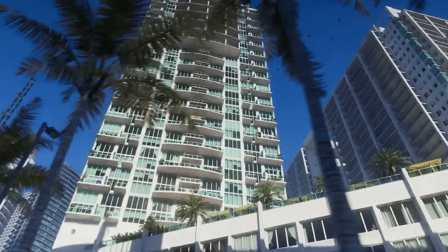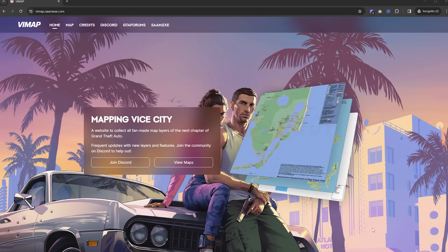But with that being said, without further ado, let's jump right into this video. Right now we are on Vimap. If you don't already know what Vimap is, it is essentially a community-driven website that is currently mapping out GTA 6. They're using all sorts of information ranging from leaks, trailers, literally any information they can get their hands on, and this is being updated pretty much on a weekly basis. This will continue evolving until the release of GTA 6 next year. The website is linked up here — I'll also leave a link to it in the description down below, and you may want to consider bookmarking it.